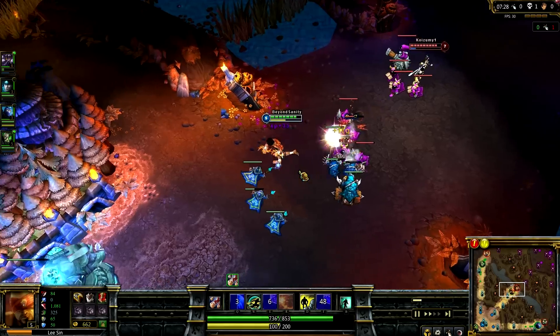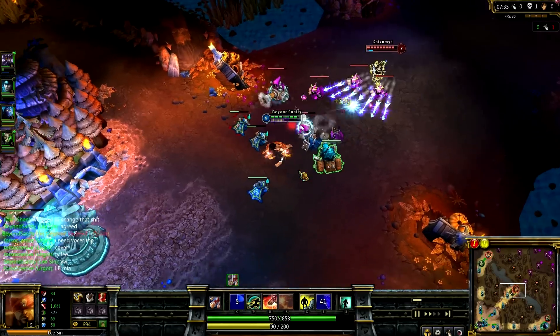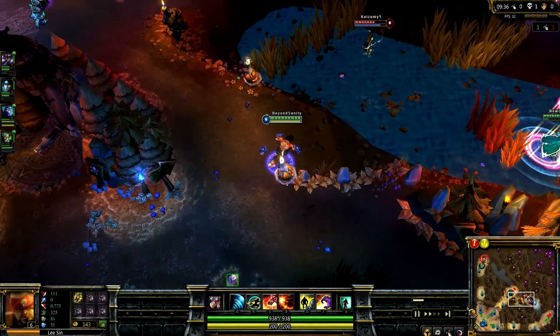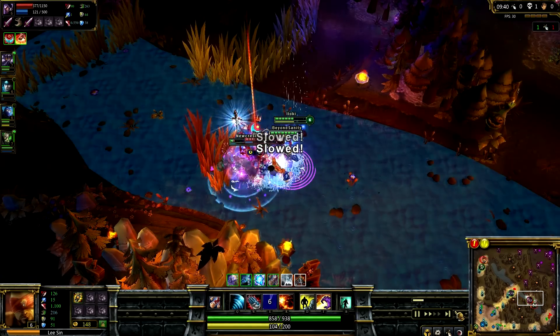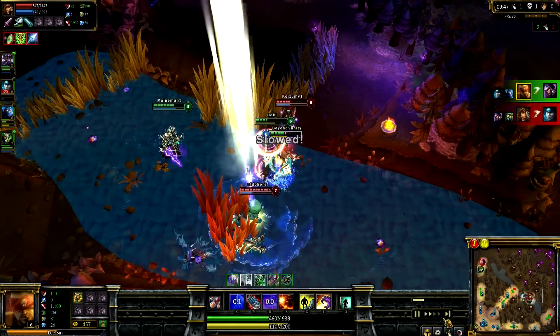With taking CS on Lee Sin, you want to make sure to use your skills and get your passive off. From this point, you want to be grabbing your Wriggle's Lantern and assisting in teamfights when you can. You want to prioritize low HP targets — generally people who are damage carries. That's really where Lee Sin excels.